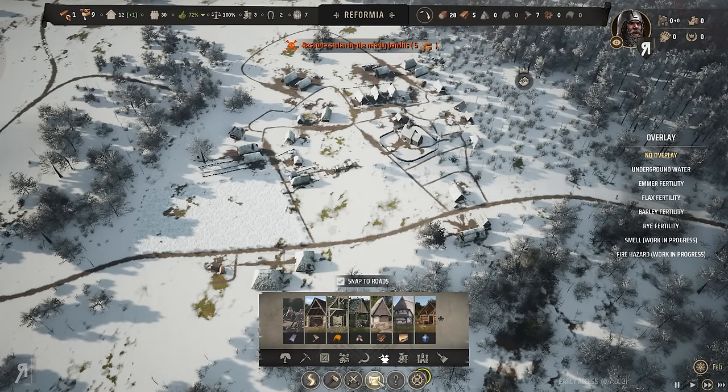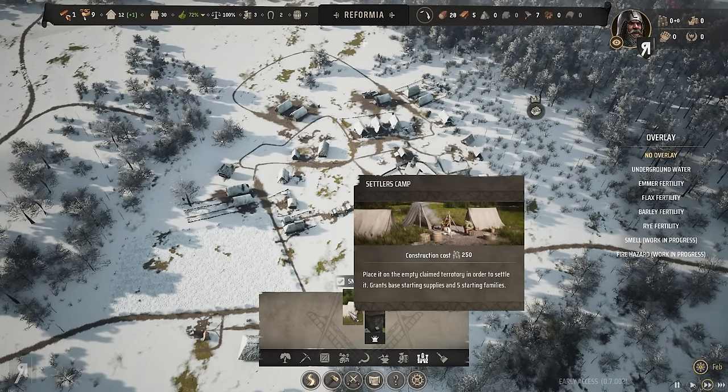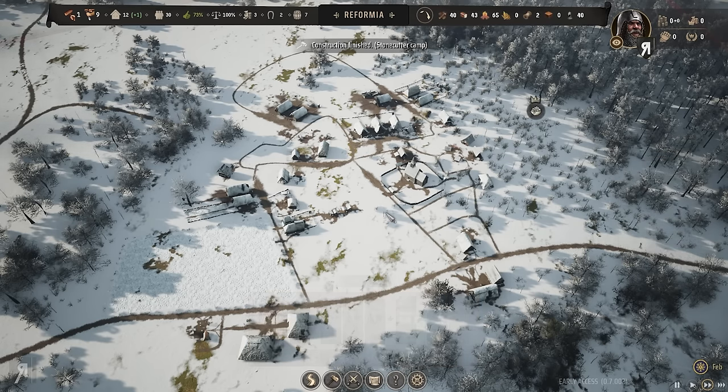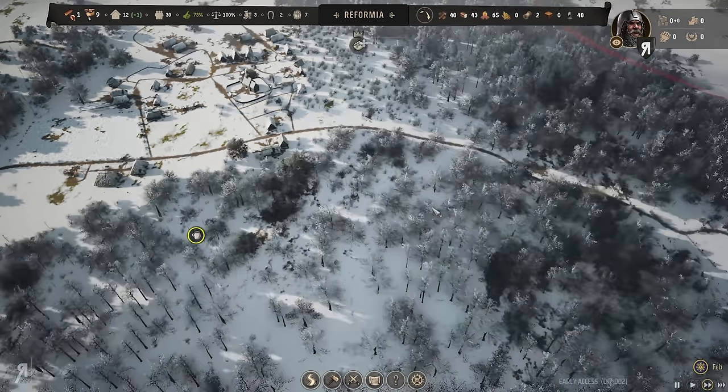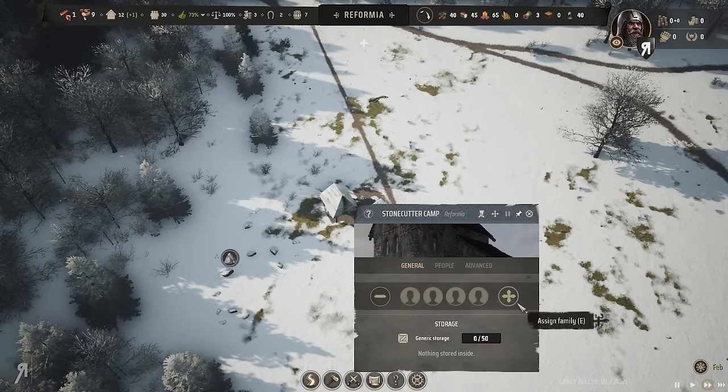There's administration here — a settler's camp you place on empty claimed territory to settle it, and you start in a new region exactly the same as your initial start. The stonecutter's camp is now complete, which is wonderful, so we're going to assign a family here.